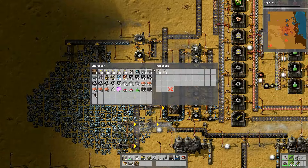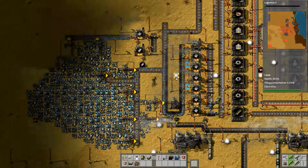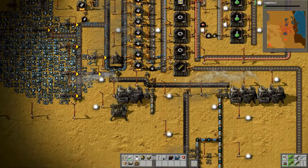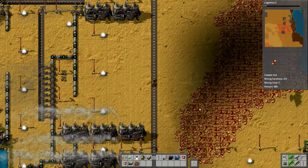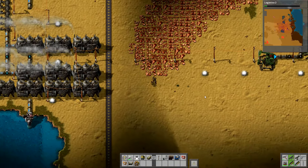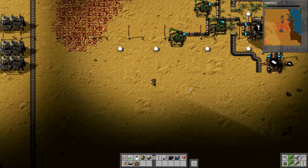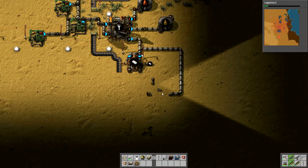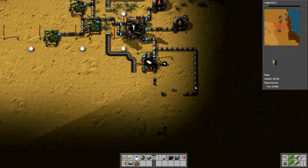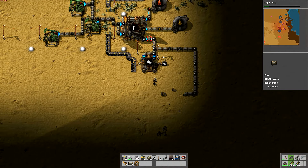Circuit networks - this is where things get complicated, putting these in. It's kind of like redstone if you're a Minecraft player, but much more complicated. The fast belts are really good, we can use them for defense as well - they're absolutely fantastic, they help defend your base. Let me grab all of that steel. There is so much that this game has got to offer, there is so much stuff you can do in this game.